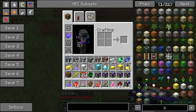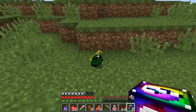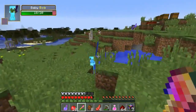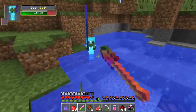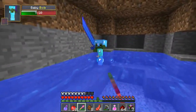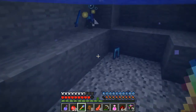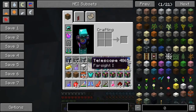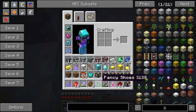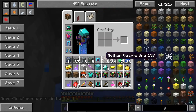Pat opens diamond gear to put on temporarily. He gets a telescope and then baby Bob appears with a cool weapon. There's a chest with two enchanted golden apples and two normal ones. Pat gets four more lucky blocks from the chest and Bob's boots as an improvement. He's getting so much stuff his inventory keeps filling up.